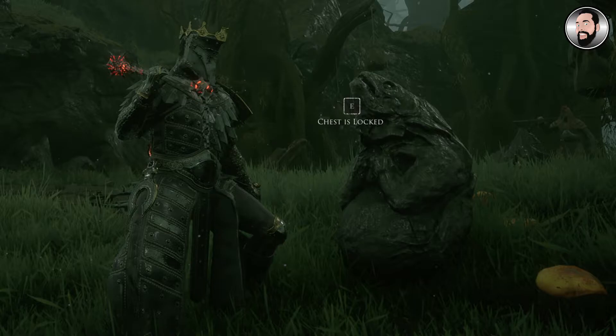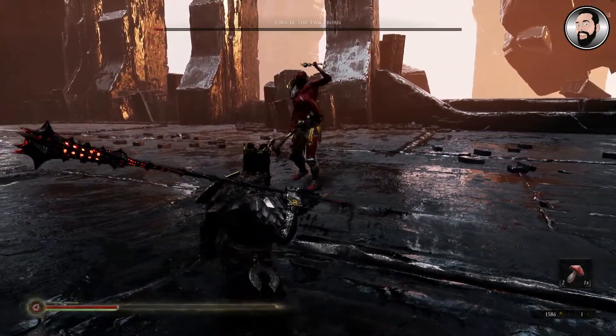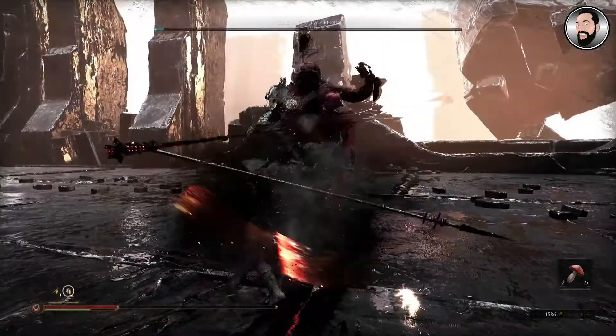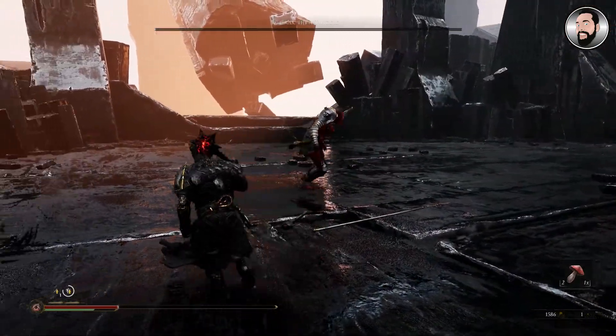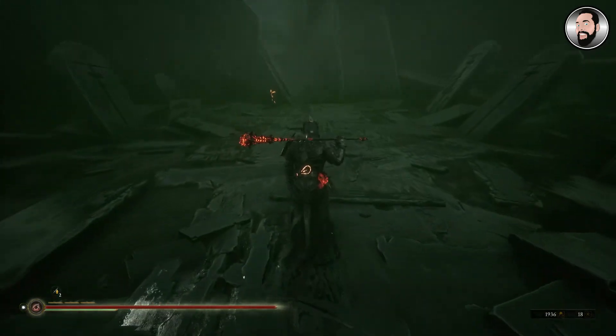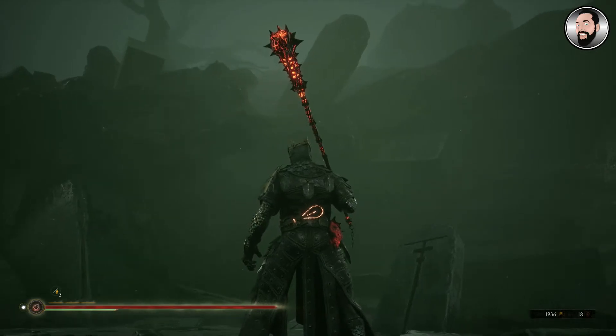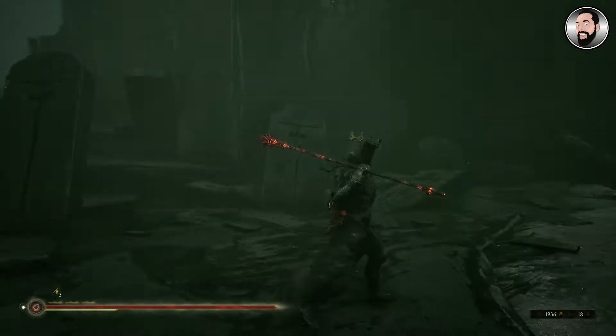The first thing you'll have to do is defeat the first boss, which is Grisha the Twice Born. Once you've defeated him, you can then travel back through to Fulgrim Swamps, and once you get there you'll notice that it seems a little bit different — a little bit spookier and a little bit foggier.